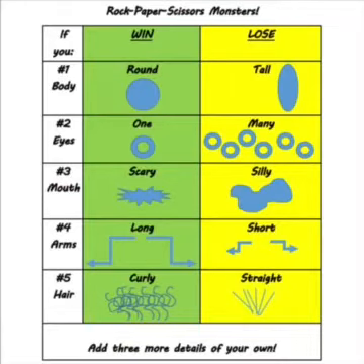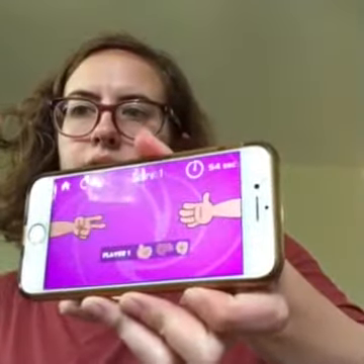Round number two, the eyes. All right, let's play again. Rock Paper Scissors... scissors cut paper. I win again! That means my monster gets one eye.